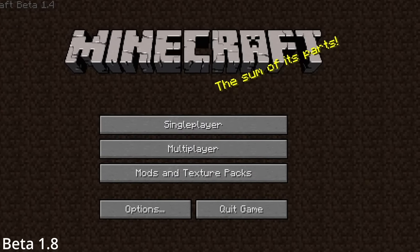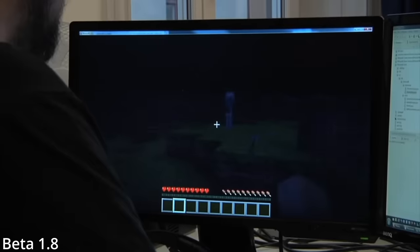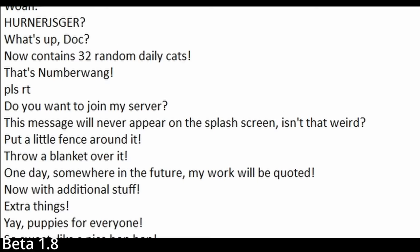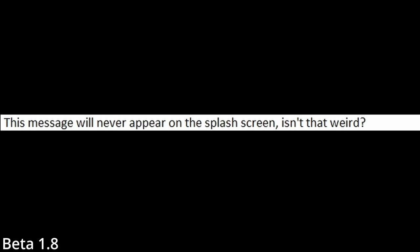On September 9th, 2011 with the new addition of splash texts, Notch and the gang had already hidden a few easter eggs for us to find. The splash 'this will never appear on screen' is in the files of the game but, true to its name, will never show as a splash.